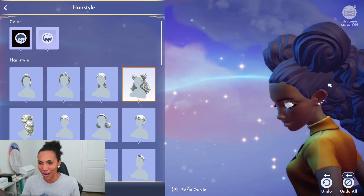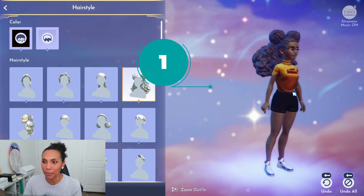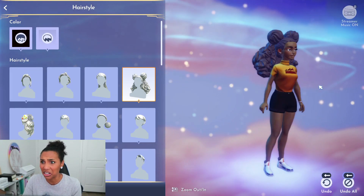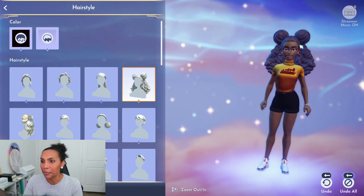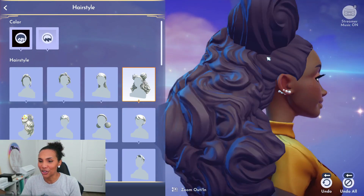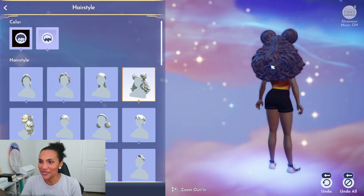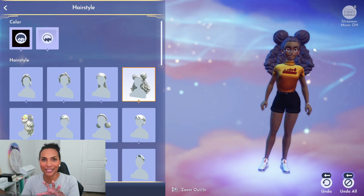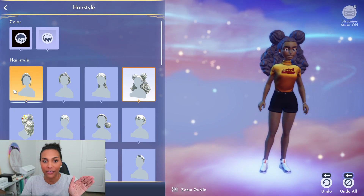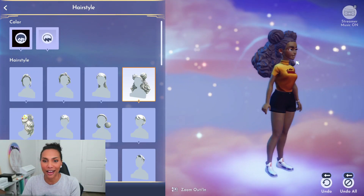Starting out strong with this Mickey ear afro puff combo — look at the movement of her hair, it's giving volume, full body, movement, and we're honestly here for it. I love the Mickey ear puffs on top. Let's zoom in and show you the texture — these curls, these waves, I love it. This hairstyle is not buried way down in the options; this is one of the top four. I love that they're bringing textured hair to the forefront.